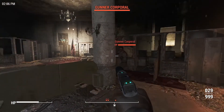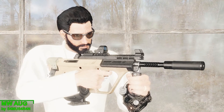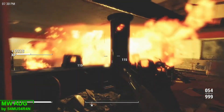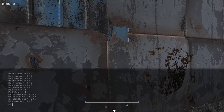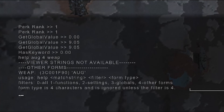The final weapon mod for this week's episode is the Modern Warfare AUG, and you can acquire this weapon from weapon vendors, Gunners, and Railroad agents after level 28. Legendaries will start spawning after level 30. Or you can open up the console and type in 'help AUG 4 WEAP'.